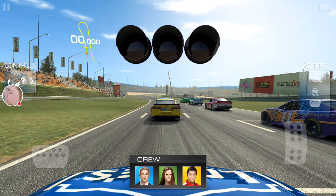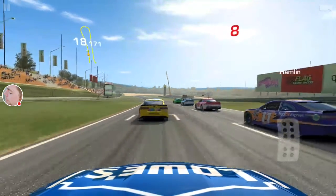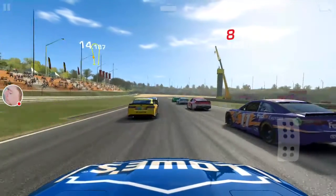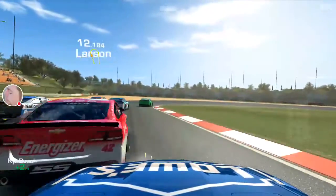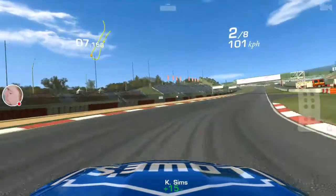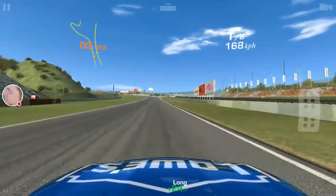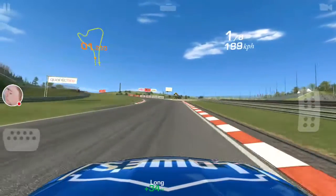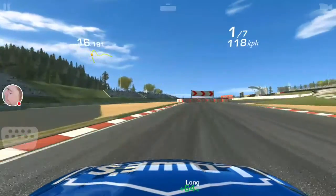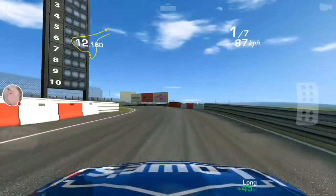We'll run through the second event here as part of winning the Jimmy Johnson Chevrolet SS. Just by the way, a Chevrolet SS is almost the same car as a Holden Commodore. Obviously the NASCAR version is not the street version, but it's on my watch list if I ever get around to getting a four-door family saloon.